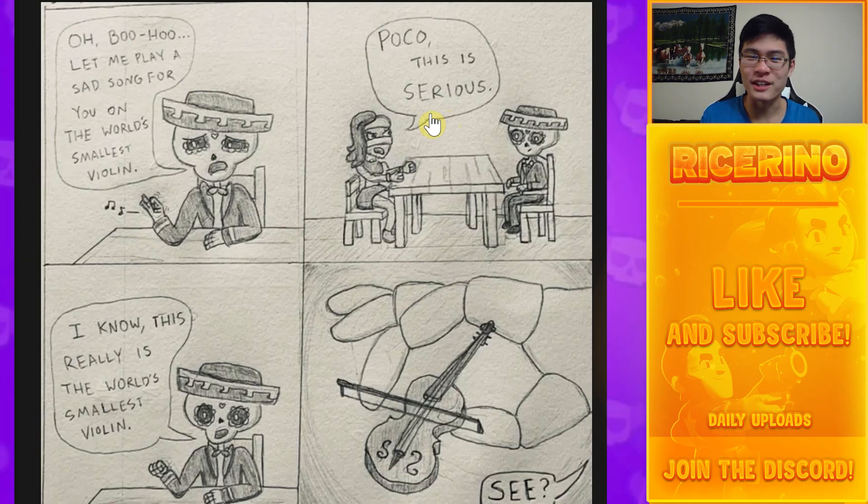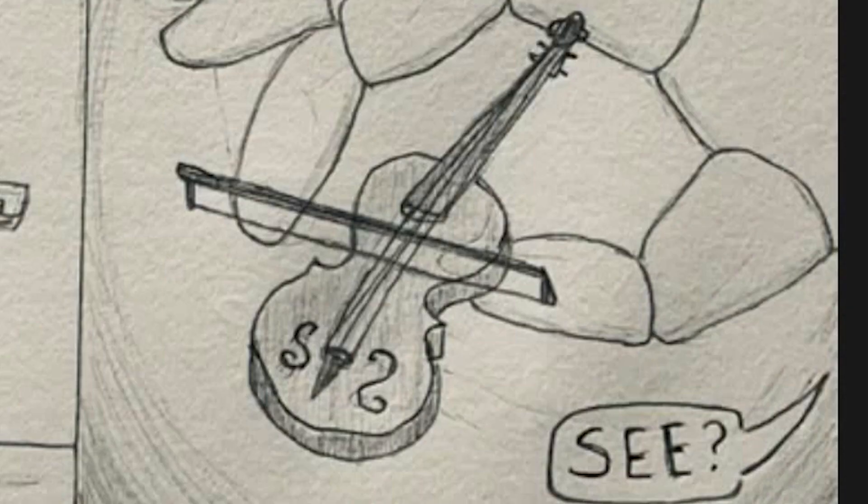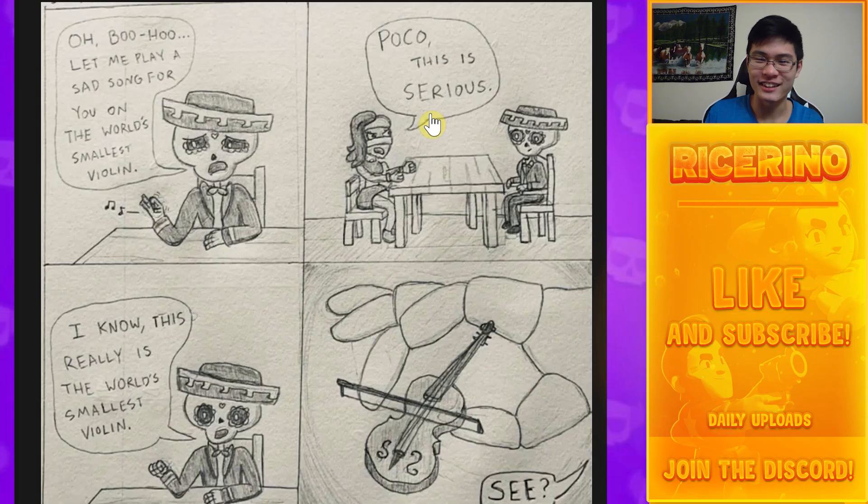This post says 'I decided to brawlify a famous SpongeBob scene.' We've got the 'let me play a sad song on the world's smallest violin' scene with Poco — fitting given his affinity with music. Poco says 'I know, this really is the world's smallest violin.' I like it. Honestly the art is really well drawn and I love how it references that SpongeBob scene.